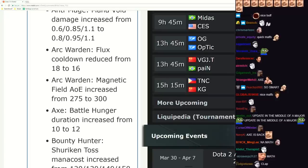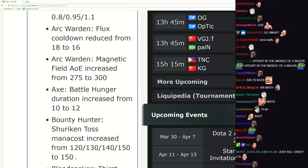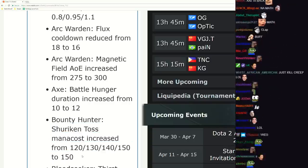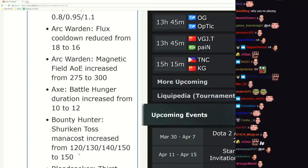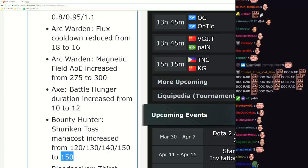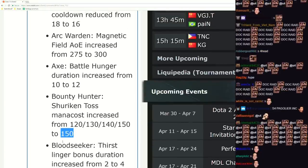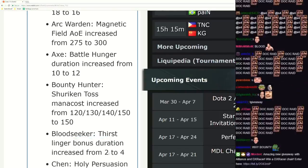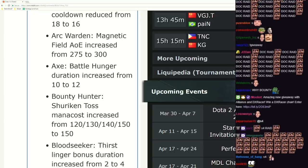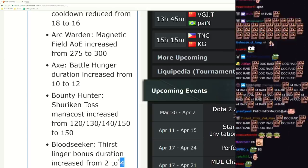Bounty Hunter Shuriken Toss mana cost increased - his early ganking potential is nerfed fairly significantly. You spam Shuriken with Bounty all the time which costs mana, and if you use one toss you're out of mana. Bloodseeker's Thirst linger bonus duration doubled - so if you kill someone you still have the speed from them being low for four seconds. That's pretty big.